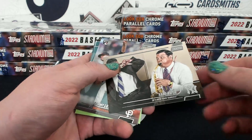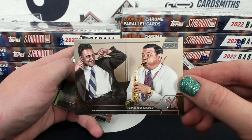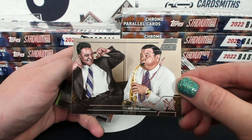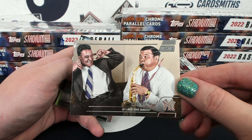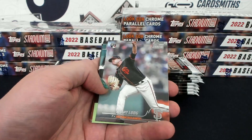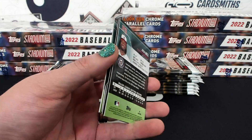Oh my goodness, what is this? Look at this Babe Ruth card — oh my god, I love it! See Rossi. Oh my god, that's amazing. Obviously a colored picture but I love it. That's pretty much how I looked when I was playing saxophone.